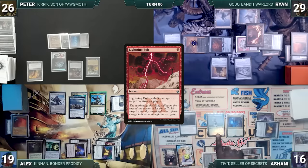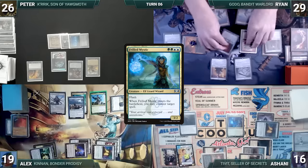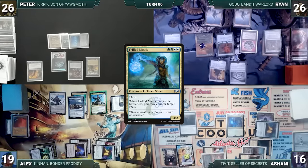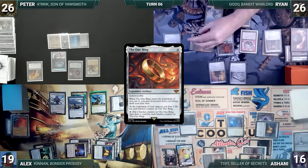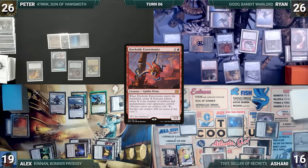In response, Alyx activates Deadeye's ability, flickering Frilled Mystic and countering Lightning Bolt. The turn moves to Ryan. During his upkeep, Ryan loses 3 life to the One Ring. He draws and activates the One Ring, adding a counter and drawing 4 cards. He plays a Snow-Covered Mountain for turn, then casts Dockside Extortionist. It enters and Ryan creates 17 treasures.